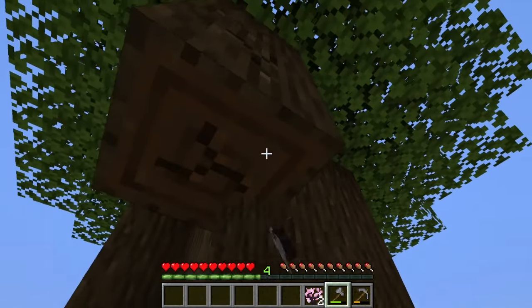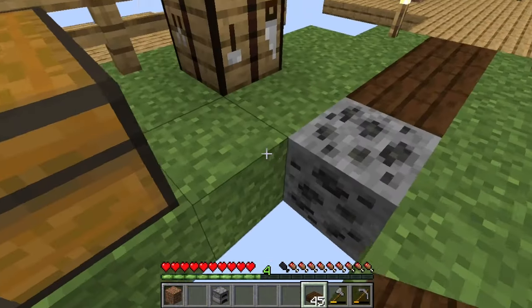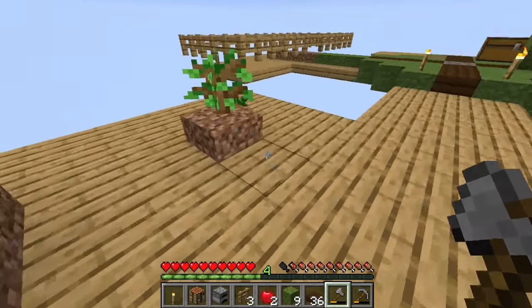Our dark oak tree is up, which means we can start having different colors of wood! But I keep dropping the dirt away - oh this is bad. Let's grab those dark oak saplings and the apples. We only got three dark oak back - oh that's tragic.